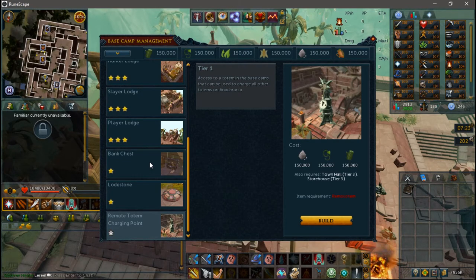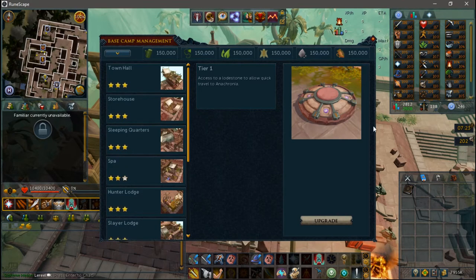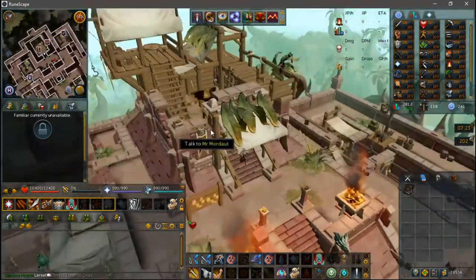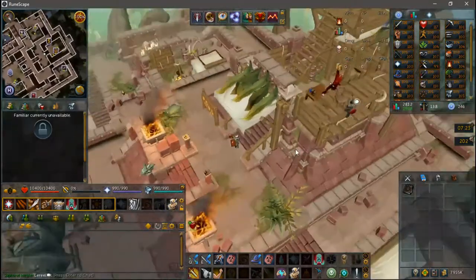The Remote Totem Charging Point allows you to manage your totems you have unlocked on the island easier. A bank chest — well, it's just a bank. And the Ranch Out of Time pens — they're not actually located in the base camp, but they do require the same materials. They're just like the player-owned farm at the Ardougne Lodestone, which is a pretty big topic, so for time's sake I won't be explaining that in this video.